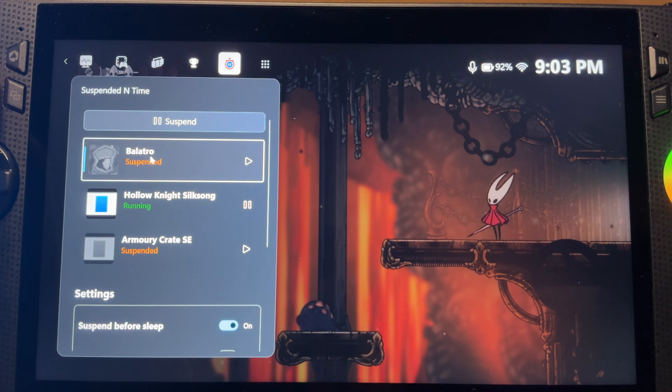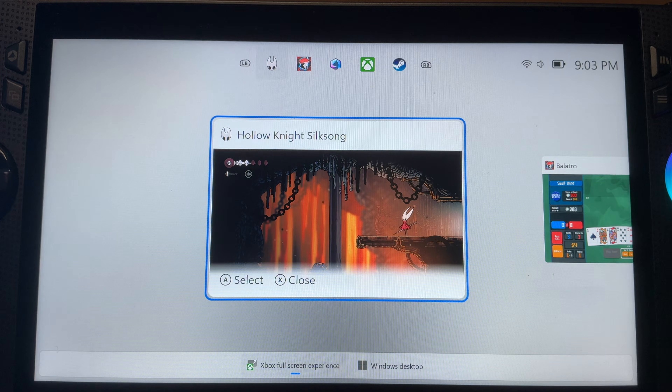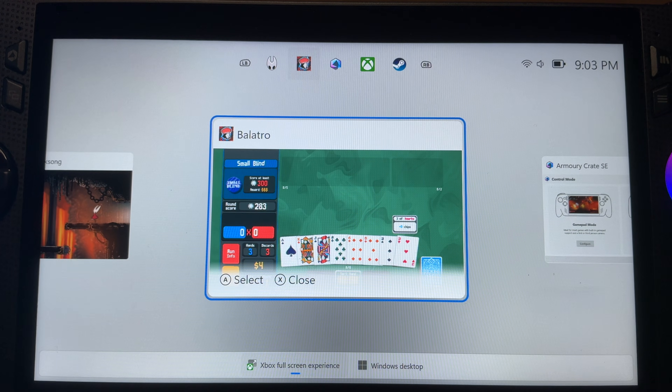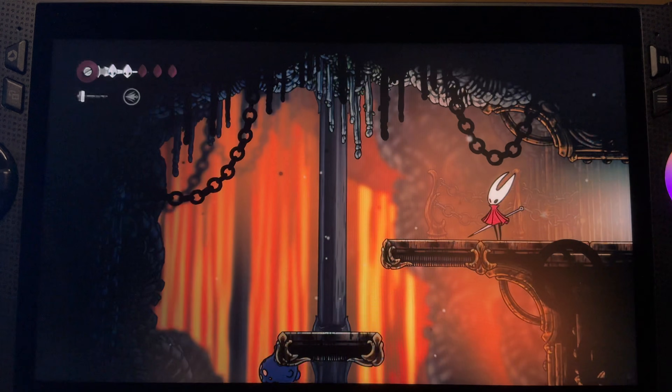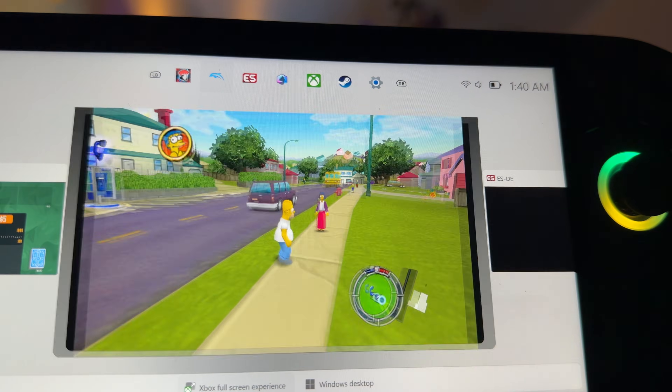Tip two: remember that when a game is suspended, like Balatro is right here, and we swipe up into the app switcher to try to enter it, we cannot enter it at all because it's completely suspended. This is normal — we need to resume it first before heading back into it.